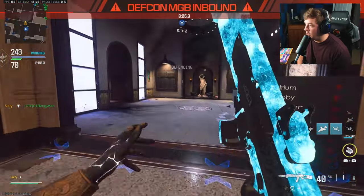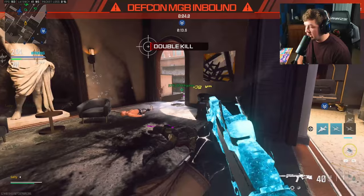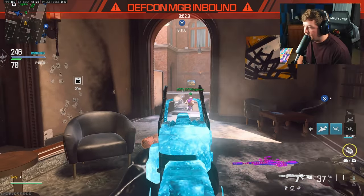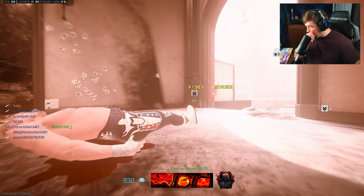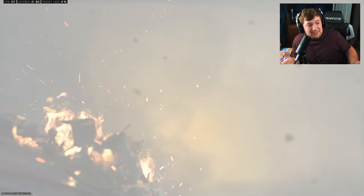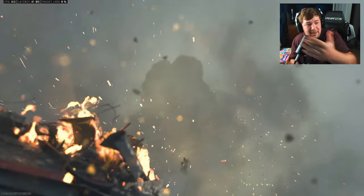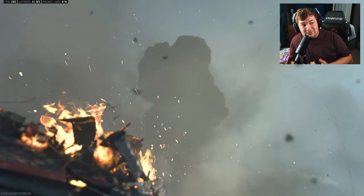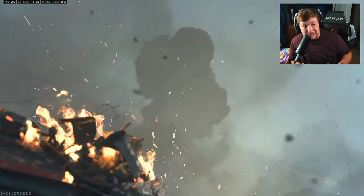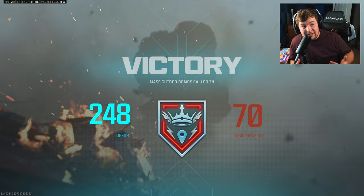I'm not gonna lie — I think a couple of these kills are sauce, but Advanced UAVs aside, it makes sense. Like, when you see it on my screen it makes sense why I'm pre-aiming all these things. But I could totally see from an opposing view why it looks like I'm cheating — I get it.